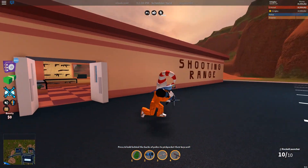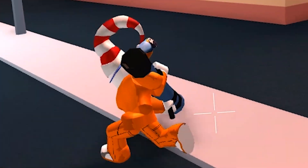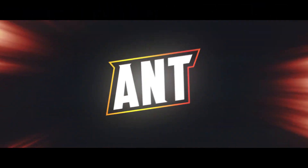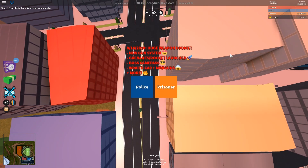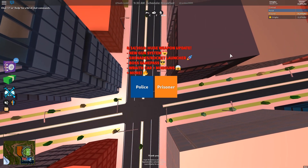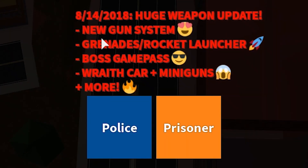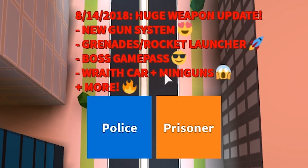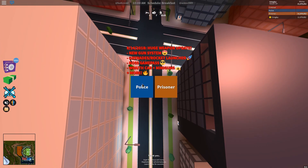Oh my god, this is nuts - I literally can't even describe how big this is. Hey, what's going on guys, welcome back to a brand new Jailbreak video! The new update has finally been announced and released. As you can tell, they added a new gun system, grenades, rocket launchers, a boss game pass, a Wraith car, mini guns, and more. It is literally the craziest update ever.